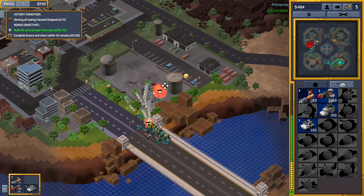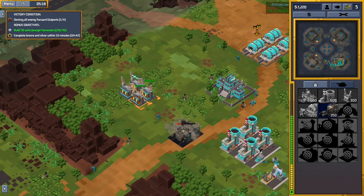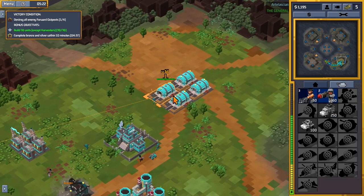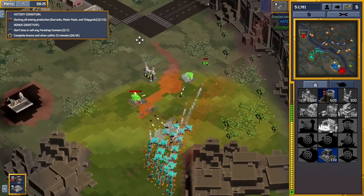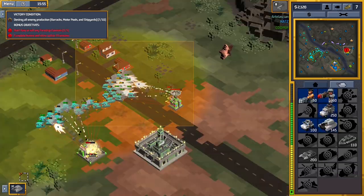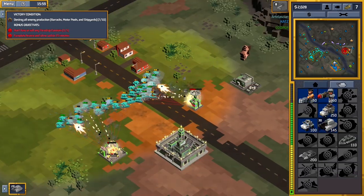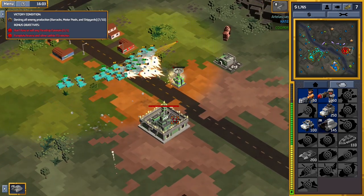Once you have production buildings, you can select units to build. They'll pop out of your production buildings and be ready for you to tell them where to go. Each unit has a weapon designed to deal optimal damage to a specific type of enemy, so you've got anti-infantry and anti-armor units. You'll ideally choose units that work well against your opponent's army, and try to deny your opponents the same opportunity. Balance was never a strong suit of the Command & Conquer franchise, and based on what I've seen in the demo, I wouldn't be surprised if 9-Bit Armies carries on the tradition.